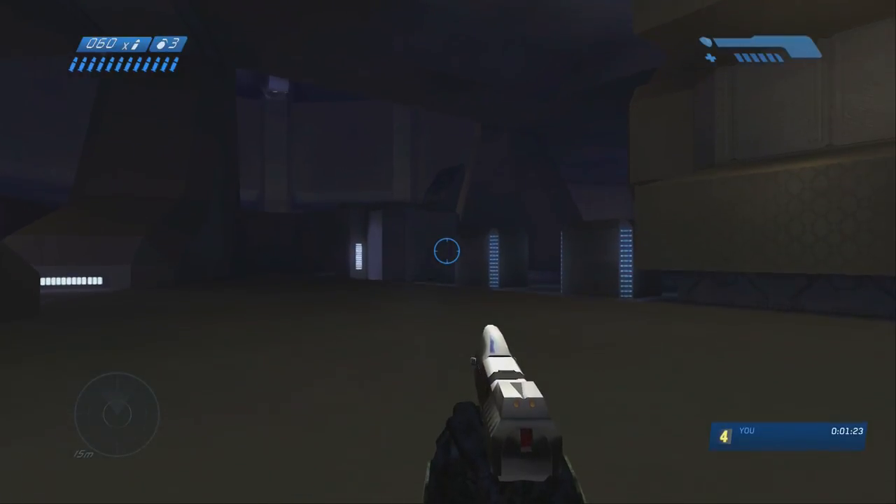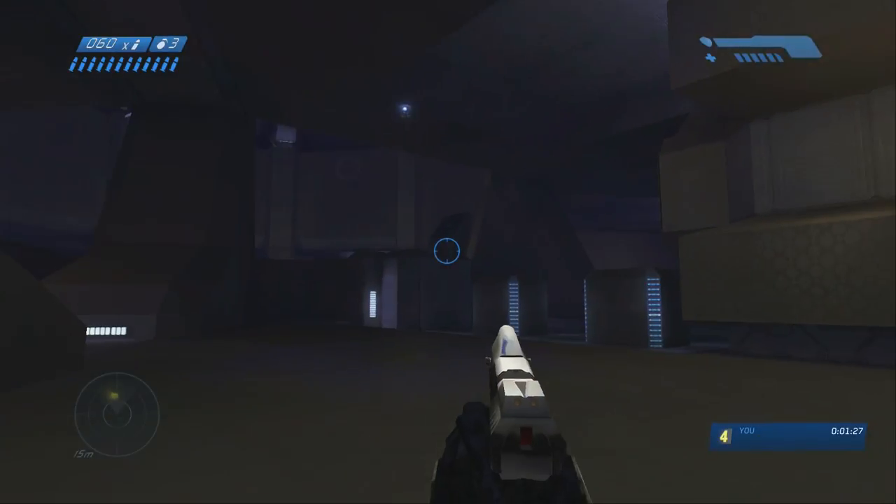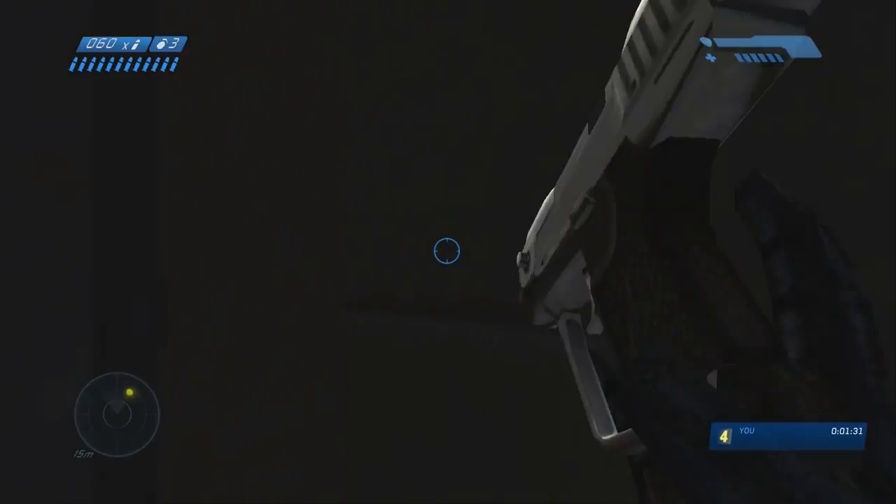Just stand here at this door. Guilty Spark will go do his thing. You're supposed to be fighting off a bunch of waves of flood, but they didn't spawn, so super easy.